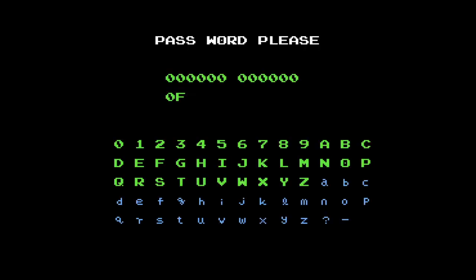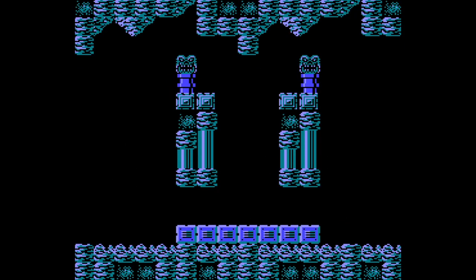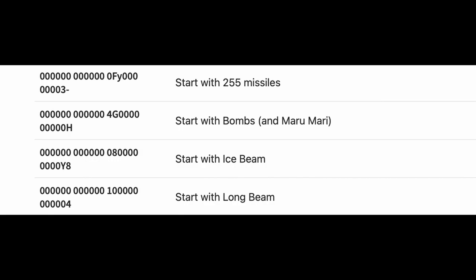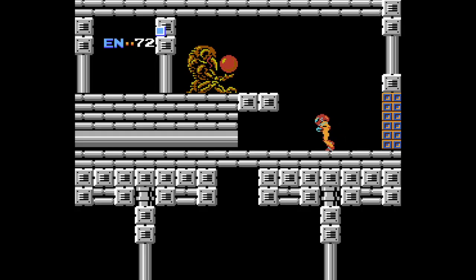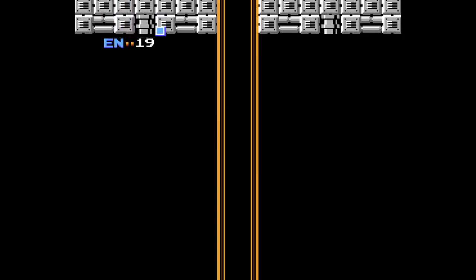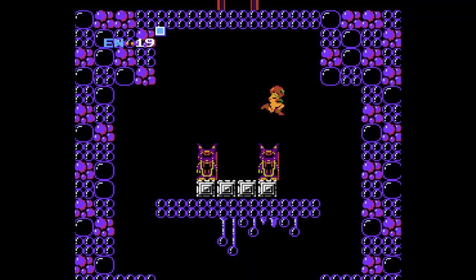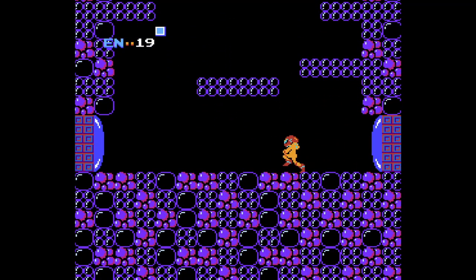But wait — NES Metroid runs on a password system! It's been discovered that entering certain codes can start you off in different ways. Simply getting every upgrade would violate rule three and kill the spirit of the run. However, I don't consider the password system itself a glitch — it is clearly a feature of NES Metroid, kind of like Gen 1 Pokémon's badge boost glitch. So I enter a specific code that gives me 255 missiles and nothing more. The game doesn't truly register that I have the missiles, so I cannot see my current amount, meaning I'm always gambling trying to kill enemies.